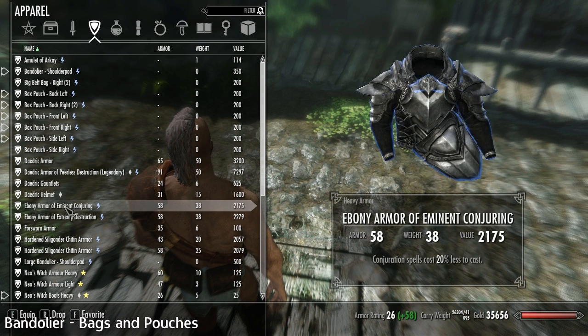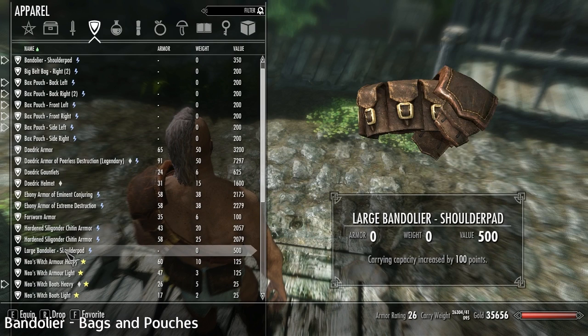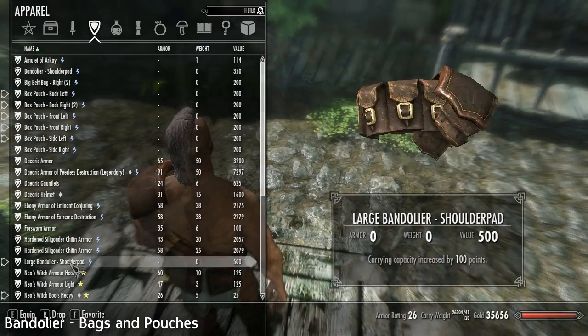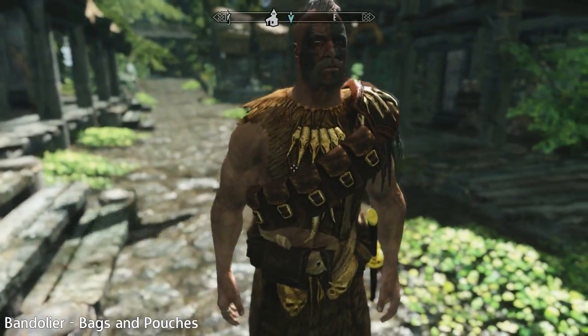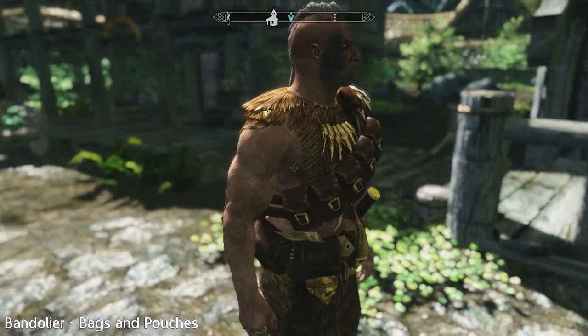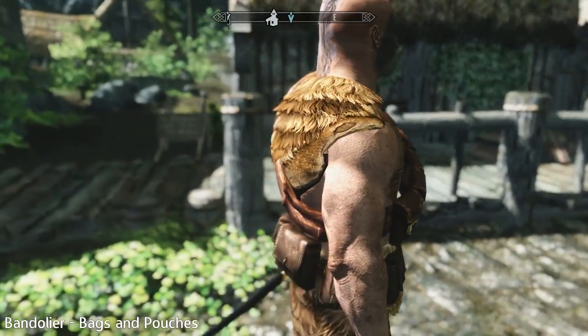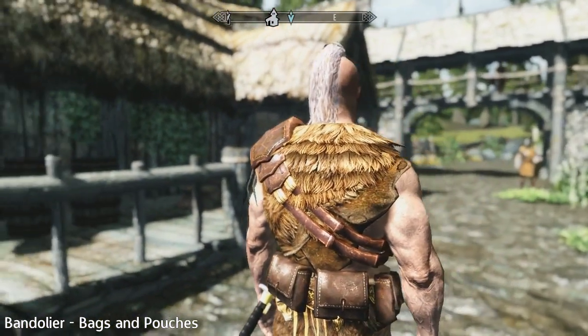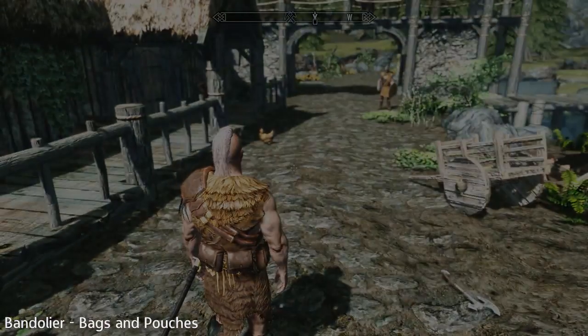This is really nice if you want to play legitimately without using console commands. As mentioned, the color options — brown, gray, or black — are great if you care about your character's aesthetics. If you want to download any of the mods mentioned today, all the links will be down below, and I'll see you guys next time.